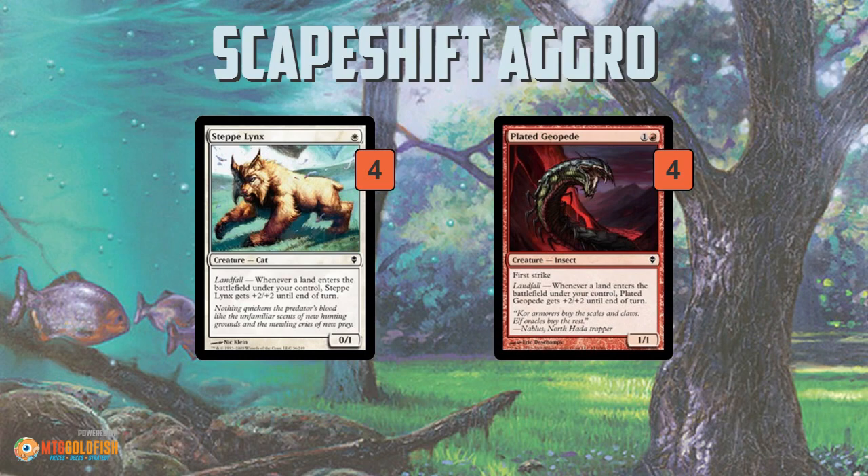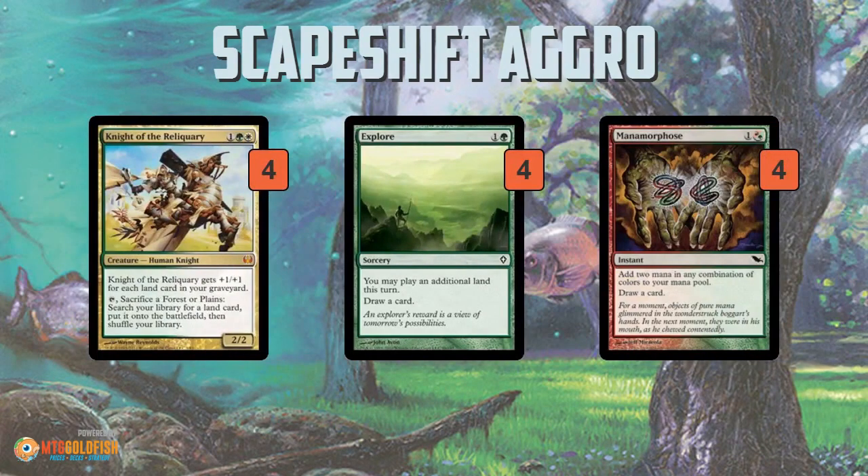Steppe Lynx, if you make a land drop on turn two, is going to be a 2/3 attacker. Plated Geopede on turn three is a 3/3 with first strike. It's even crazier if you have fetch lands: on turn one you play Steppe Lynx, turn two crack a fetch land and get another land — that's two landfall triggers, and you're attacking for four on turn two. Plated Geopede with a fetch land becomes a 5/5 first strike.